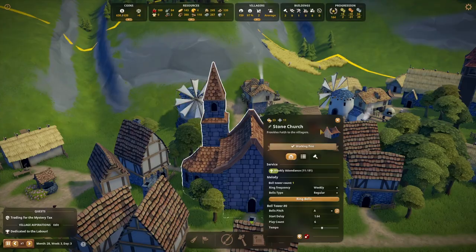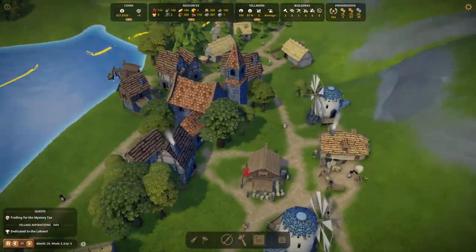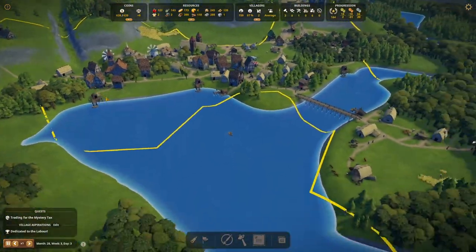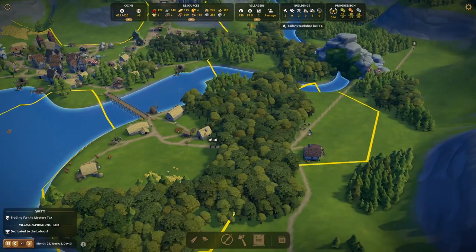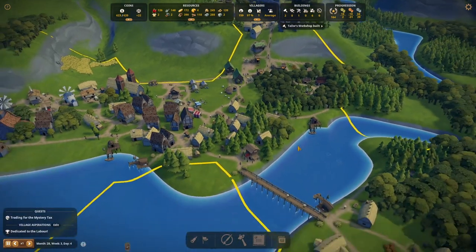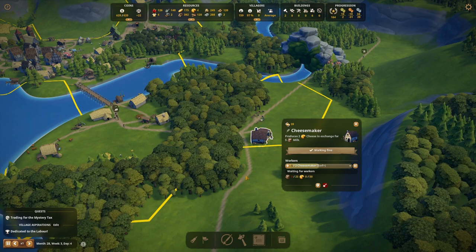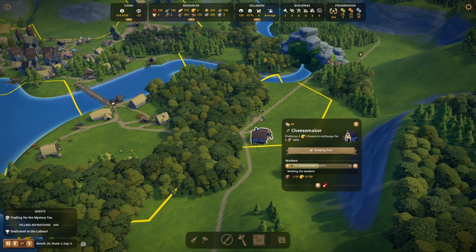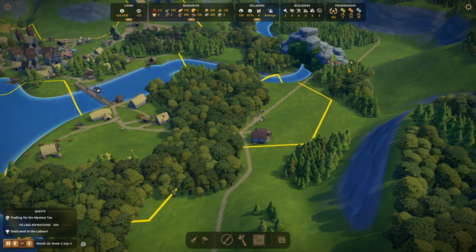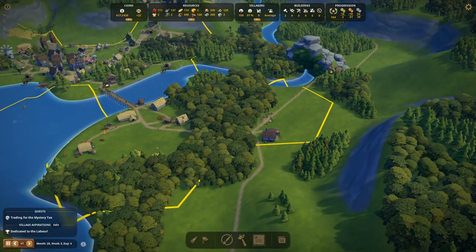Our stone church is built — isn't that nice? And no one's complaining they can't get into their house which is a bonus. The tailor's workshop is built so we'll put a tailor to work. And our cheesemaker is up — hooray! We've only got one worker we can put in there, but it looks like we've got another one coming in just here, so they'll be put to work as soon as they get here.